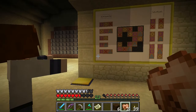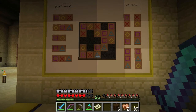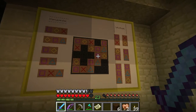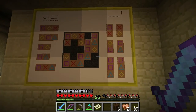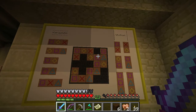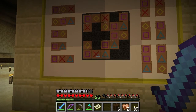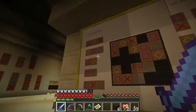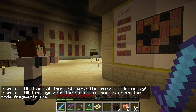I can match her tone. Does that mean anything? No. Okay — horizontal and vertical. Let's see if I can figure it out before I ask her. Horizontal: box, diamond, X. Diamond, box, triangle. Okay, I'm seeing all the pieces, but then there's some extras here. And these are vertical. So is this a game of dominoes? It is — it's a game of dominoes. What are all those shapes? This puzzle looks crazy. All I recognize is the button to show us where the code fragments are.